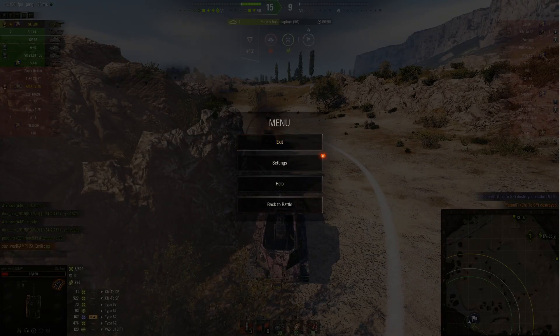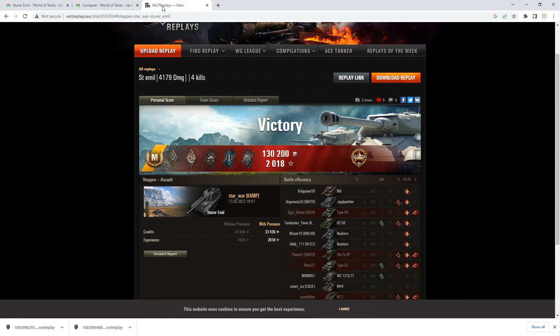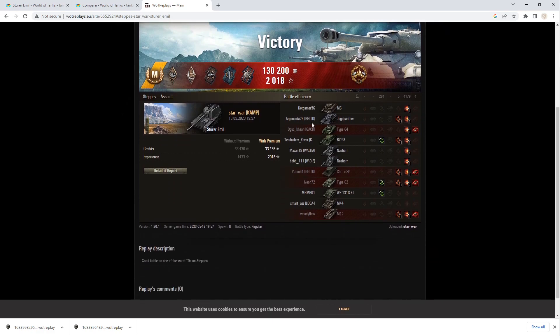Let's take a look at the end game stats. High Caliber, Ace Tanker, and a few other ribbons and badges. 4,179 damage — not bad for a tier 7, honestly. Four kills and 284 assistance damage, either from tracking or spotting. It's probably tracking, because you do track stuff with this tank.